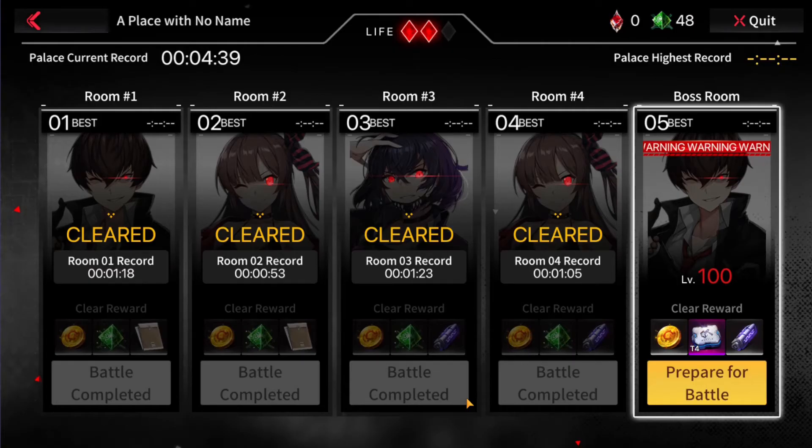Each palace will have five rooms that you need to progress through. The first three rooms will introduce each boss, and on the fourth and fifth rooms you will fight a combination of them. Each room will also have different team-building restrictions.